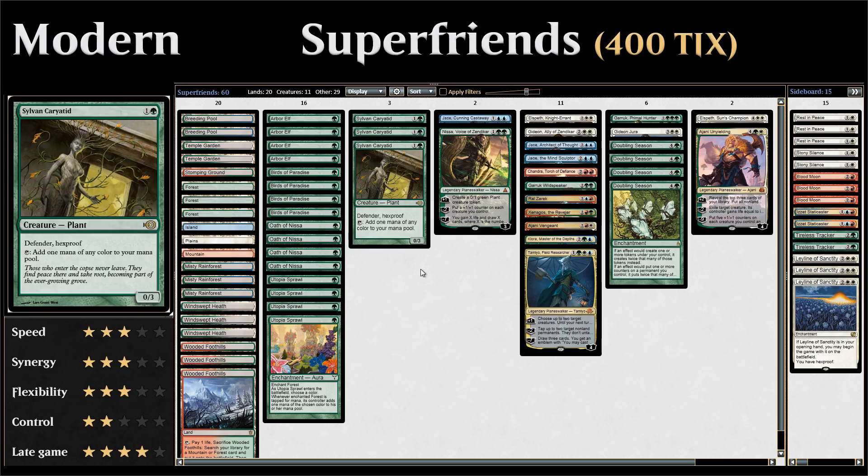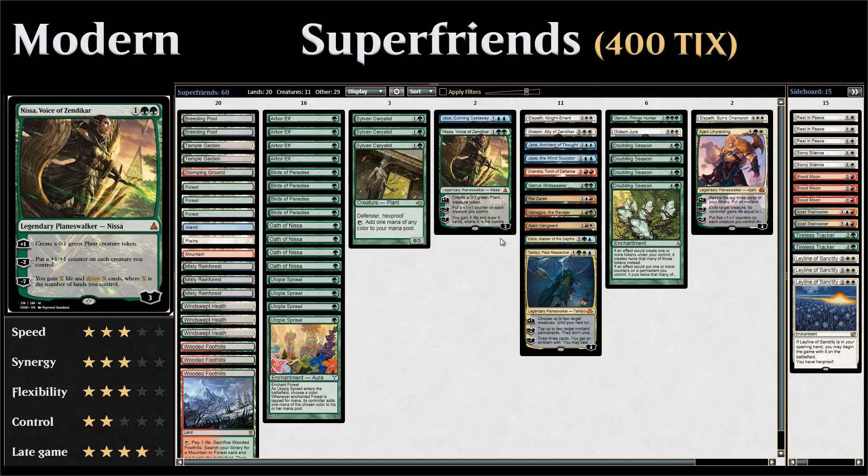We also have three copies of Sylvan Caryatid — a two-mana 0/3 defender with hexproof that can make mana of any color, like Birds of Paradise. Now it's time to go over all the different planeswalkers. We're playing one-ofs of each planeswalker to increase the fun factor, make games more diverse, and hopefully see many ultimates in action.